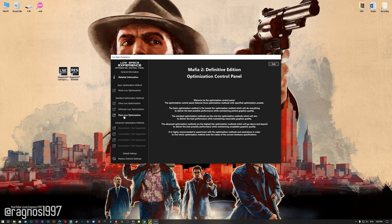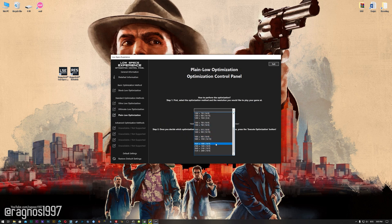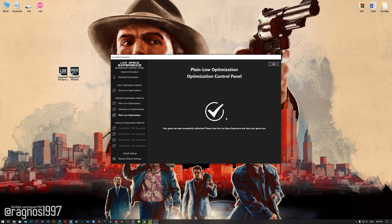When the optimization control panel loads, simply select the method of optimization and resolution you would like to run your game on. This is something you will need to experiment on your own, in order to see what works for your system the best. Once you decide which optimization method and resolution you are going to use, press the Execute Optimization button, and then start your game. Also, if you are not satisfied with what you see, simply choose the Restore Default option, which will restore your game to default settings.